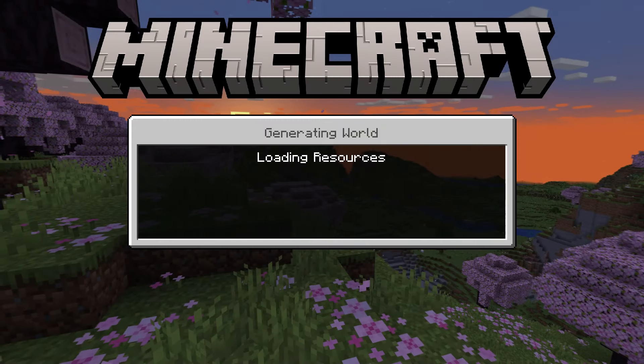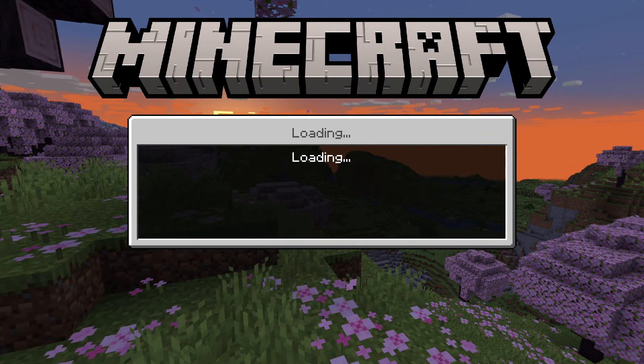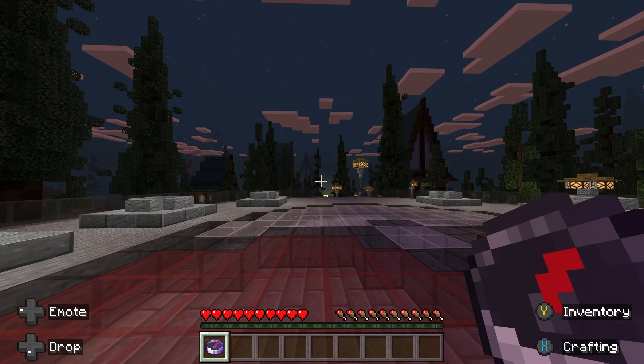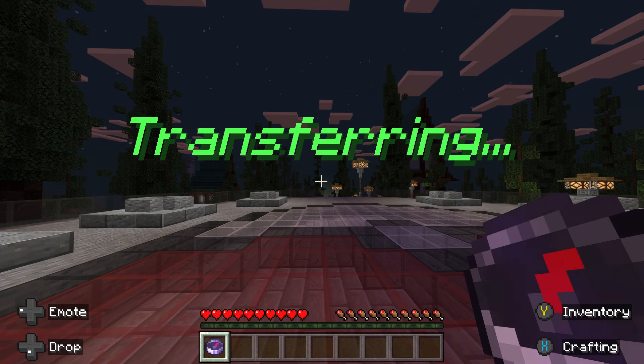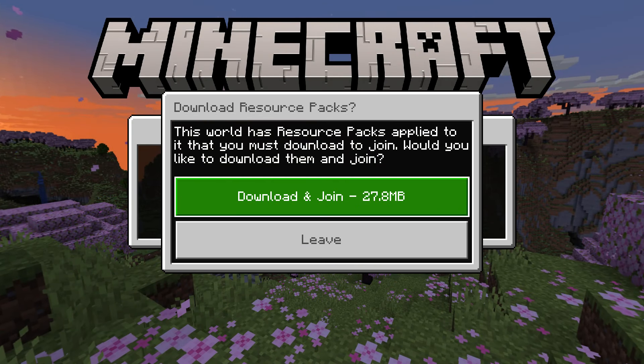Click on it and wait until you load into a world with a compass. Now that you're loaded into a world with a compass, use the compass, then choose a server to transfer to. Click Download and Join if asked.